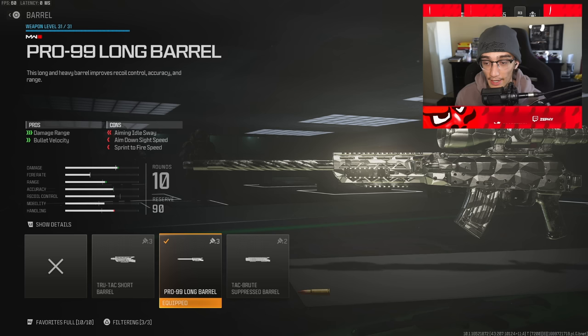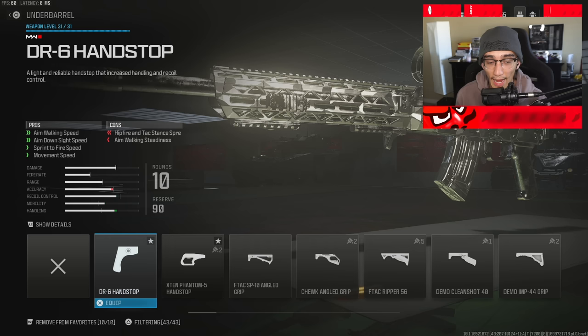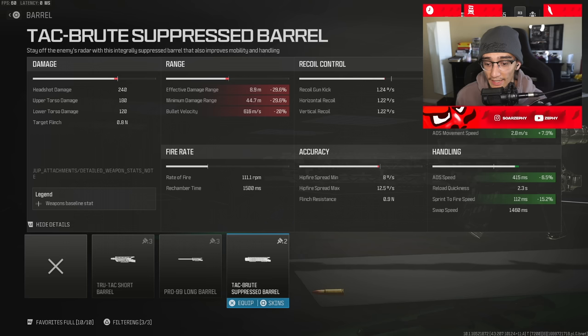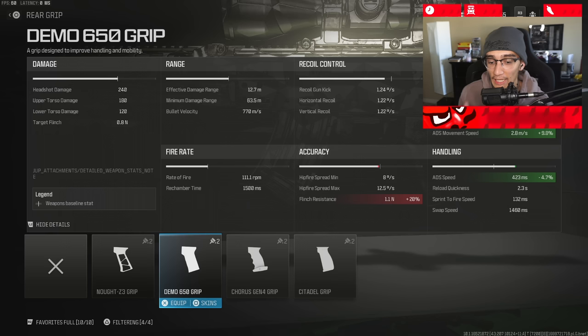Moving on to the third and final class setup. If you're playing private match with minuscule health, hardcore, or you know how to aim high and want max speed ADS time — the fastest you can get — rock the FSS-OLEV laser, the no-stock, 10-round mag, and then the DR6 handstop or X10 Phantom, whichever you have unlocked, preferably the DR6. The fifth attachment is the TAC Brute suppress barrel — this takes away your damage but gives you the fastest ADS you can find. If you feel like you're getting too many hit markers, swap it for the Demo 650 grip — it's only about an 8-millisecond difference but it won't take away your damage.